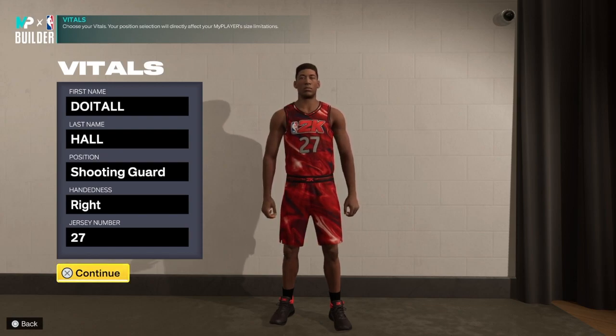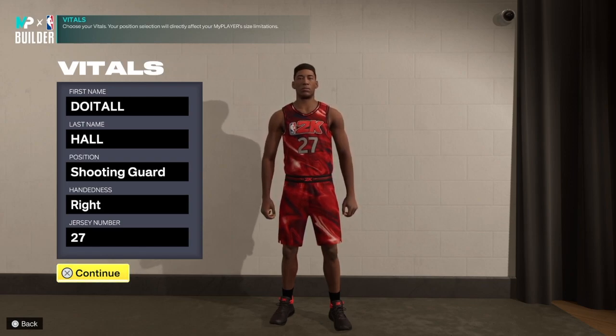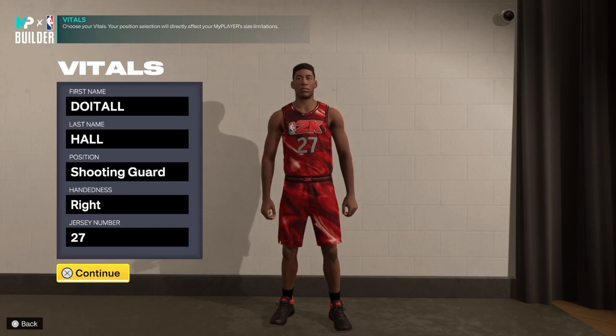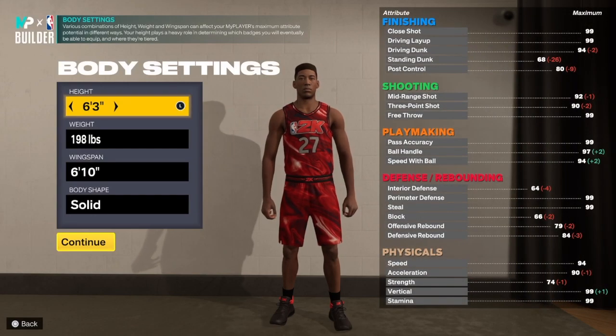Just in case you want to put someone in the blender, I'm giving post moves to this build. You already get gold quick first step so you will be able to get past your defender, and we're going to give you some defense too. Make sure you watch the video to the end so I can show you how I created this masterpiece. We're going to choose shooting hand and jersey number of your choice.